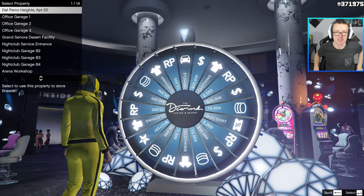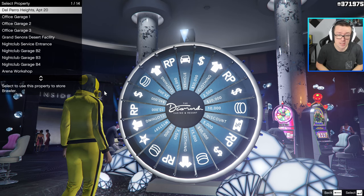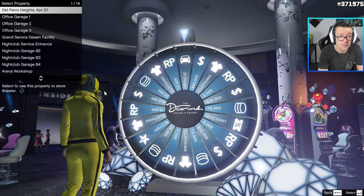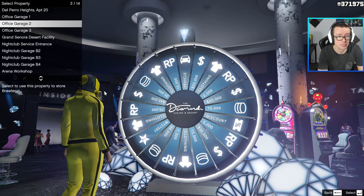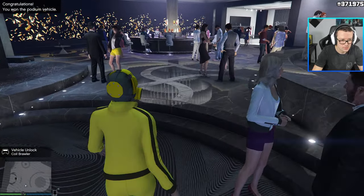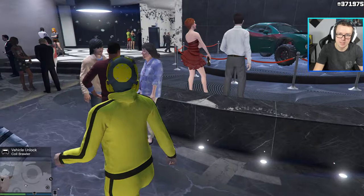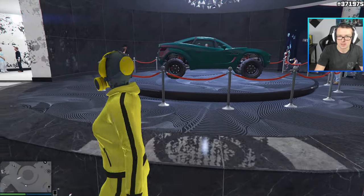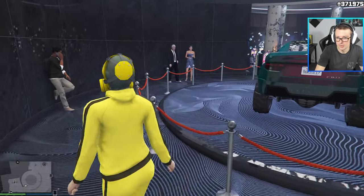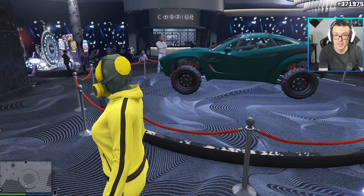Let's take it for a spin. In the meantime, please drop a like and subscribe if you can — that would really help the channel. I'm trying to get to 1,500 subs. Office garage number 2 — Coil Brawler. It sounds like 'Coil Crawler.' Does it crawl up the hills nicely or something? It actually does look like an off-road vehicle, so it possibly crawls well. We're about to check it out. Let me make a couple of screenshots for the thumbnail and see you outside.